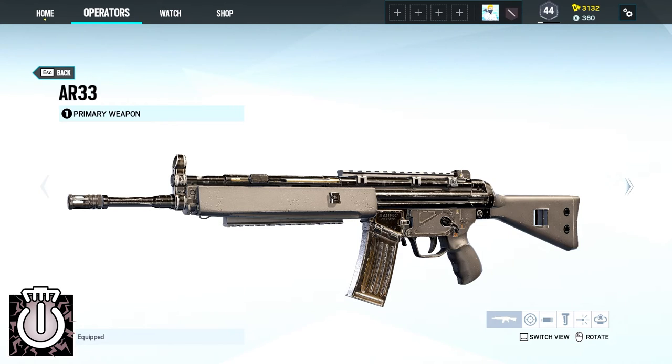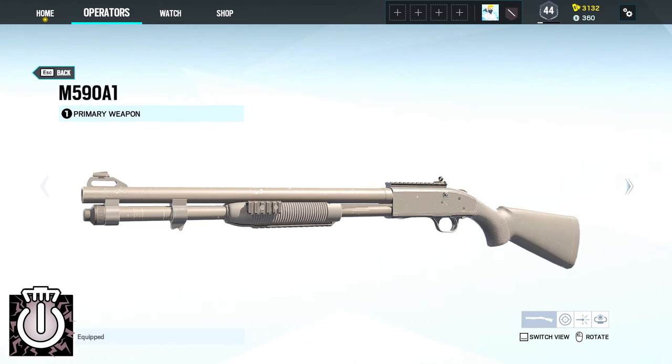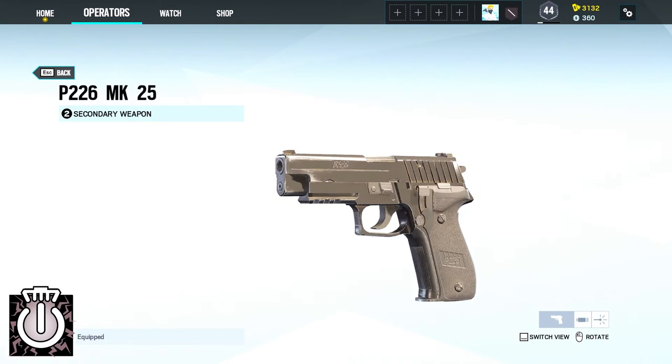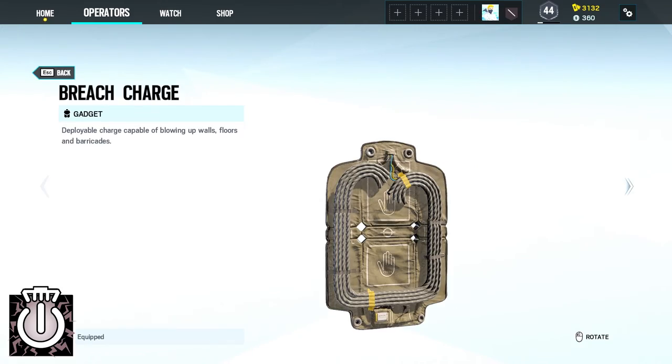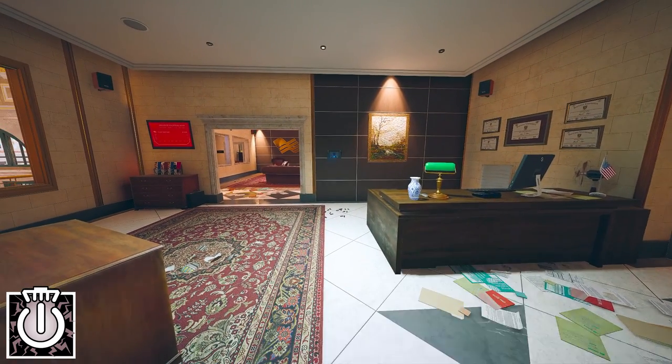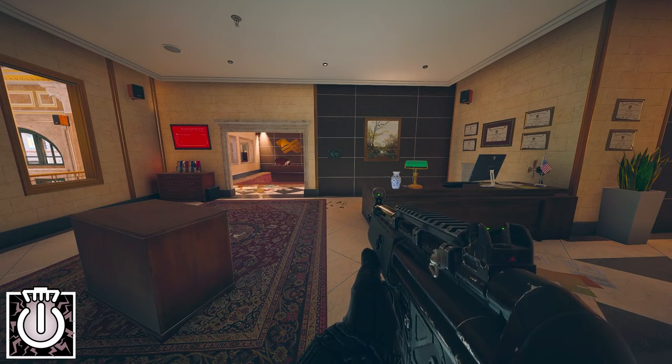As Thatcher you can either use the AR-33, the L85A2 or the M590A1 as your primary weapons and the P226 MK25 as your secondary. Thatcher's gadgets are either one Claymore or three breach charges, and his device EMP grenade will give you three EMP grenades that will disable any electronics in range.